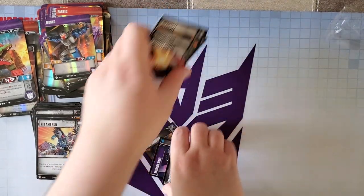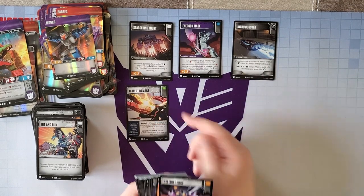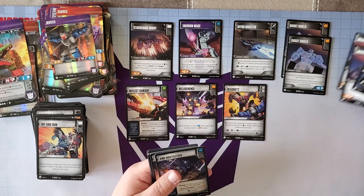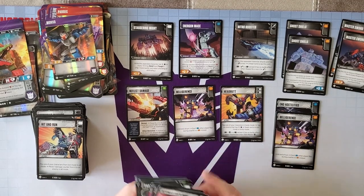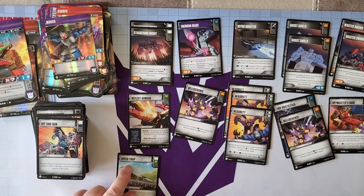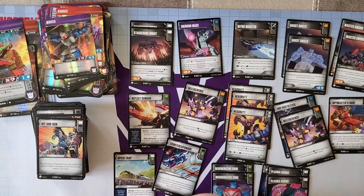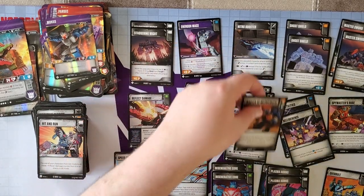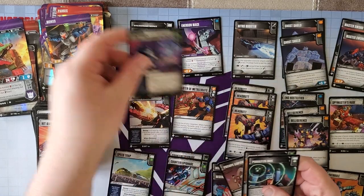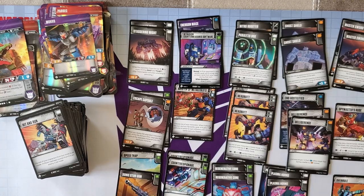Let's review our haul. For rares we've pulled: Staggering Might, Energon Mace, Nitro Booster, Reflect Damage, a couple Ghost Shields, two Master Swords, Hostilities, Belligerence, Spymaster's Ruse, Speed Trap, Counter Espionage, a couple Regenerative Cores, a whole bunch of Plasma Horns, Overrule, Master of Metallicado, another Counter Espionage, Intrusion Countermeasures Software, Escape Capsule, and a Paralyzo Box. Pretty good overall.